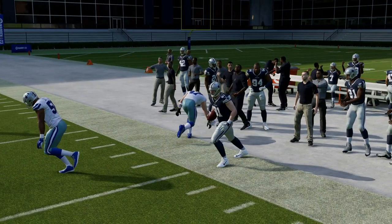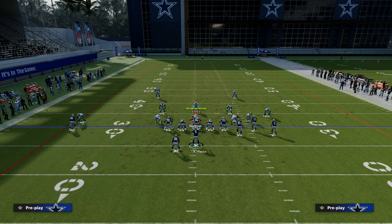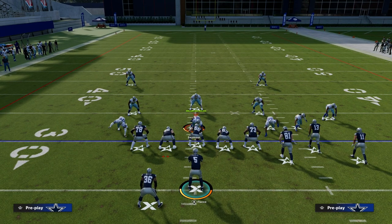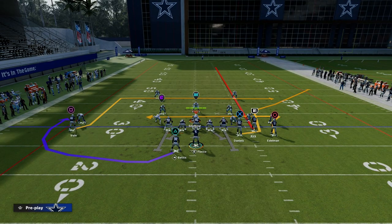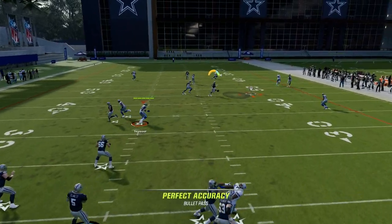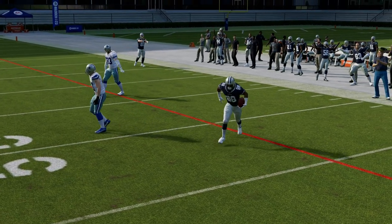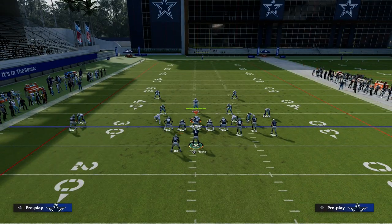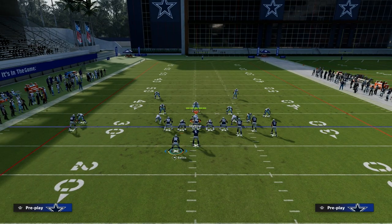Another route that's really good for beating man-to-man coverage is the route to the outside receiver, Julian Edelman. Pretty much every route on this play beats man coverage, but with this route to Julian Edelman and this dig, it creates almost a makeshift shallow cross concept in the middle of the field after your flood concept comes on — leaving this little shallow concept over on the side.